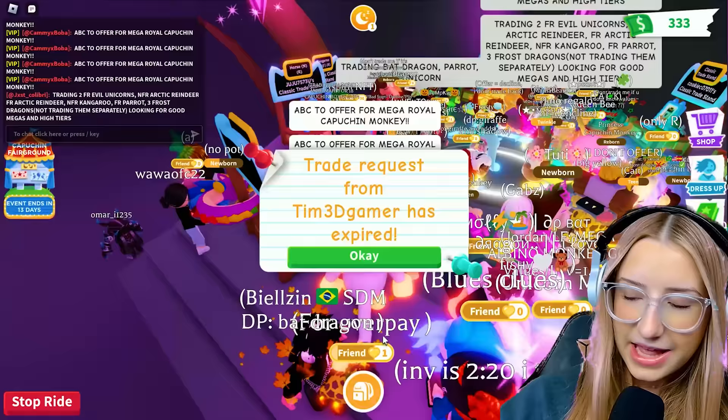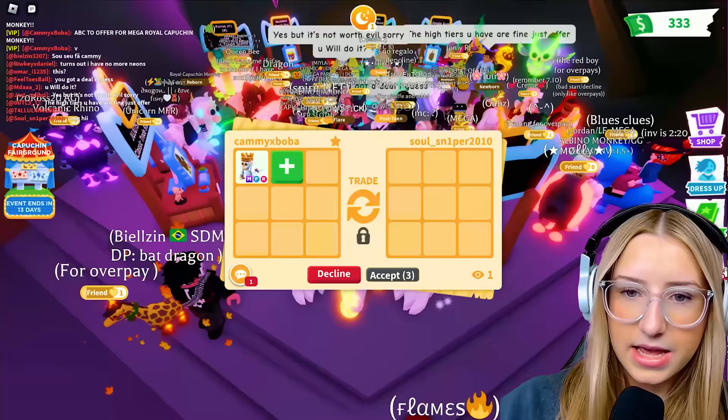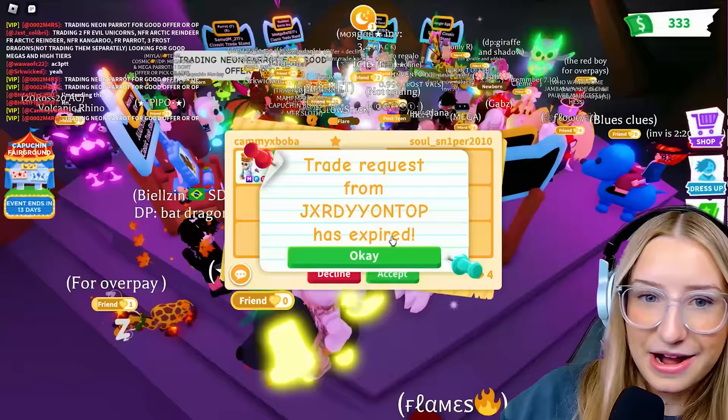That person that's trading my dad right now - I literally just traded them in my last server. So I'm going to trade them because I know they got good stuff. Look at all my expired trade requests. Let's see what they're going to offer. They got a mega husky and a mega glacier moth - yeah, that's not it. I got better offers.